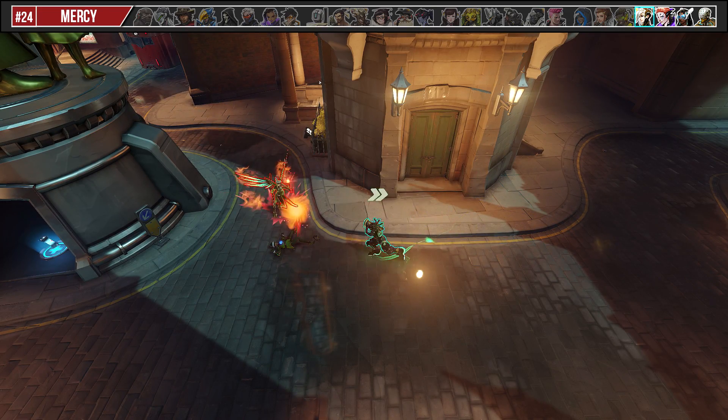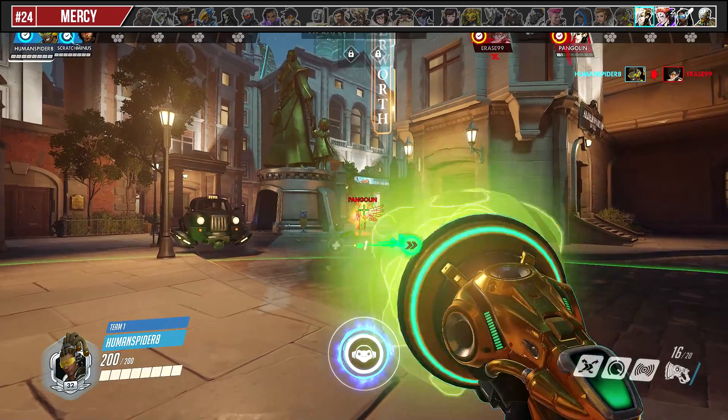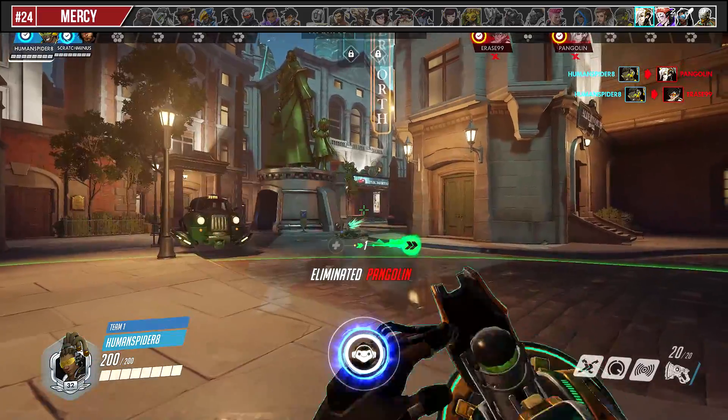If you are in range, look to boop Mercy off of her res to cancel it. If not, look to focus her down with primary fire as she attempts to res because she isn't moving much during the animation.